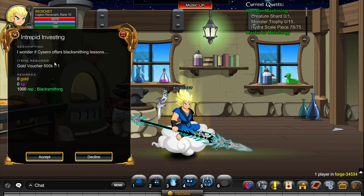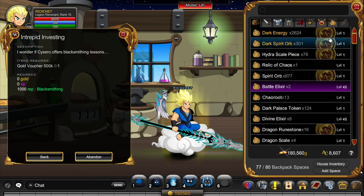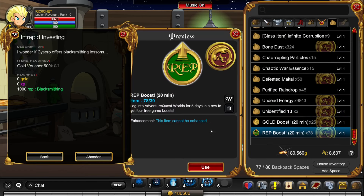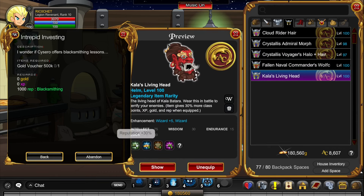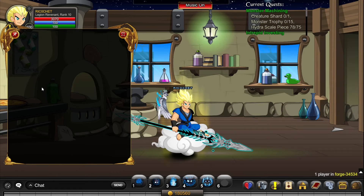If you have a bunch of gold, you can finish the video right here and just buy as many gold vouchers as you can from Session Alchemy Academy — they turn in for 1000 rep each. Do not forget to use a rep boost and something like Parlor's Living Head, which gives you plus 30 reputation.